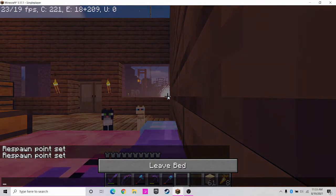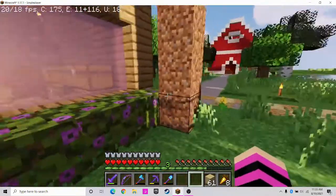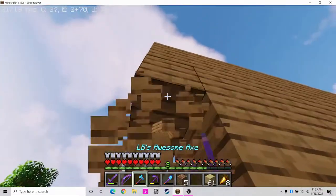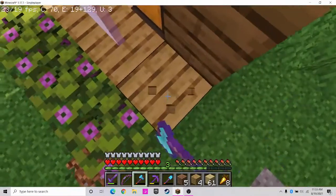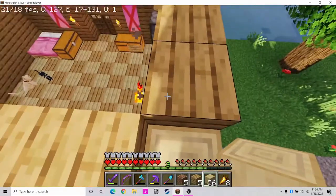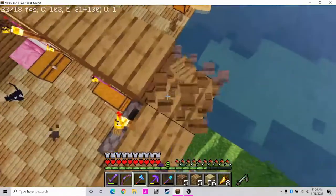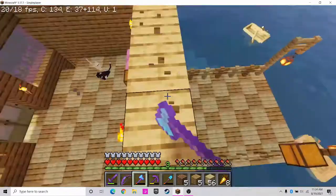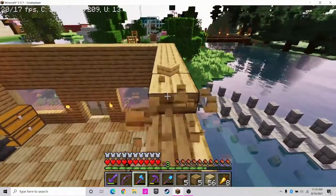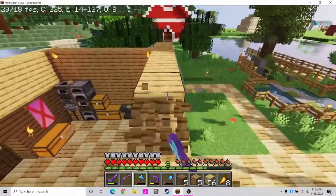Let's go to bed and then we can continue with the house. I have these stripped birch logs — we're going to take out the corners of the house because those are going to become stripped birch logs. I just realized these are slabs too, so I need to take these out as well. We're not going to need these slabs for the build.